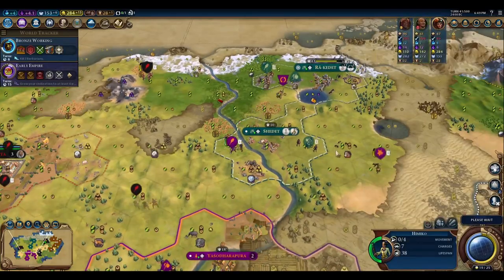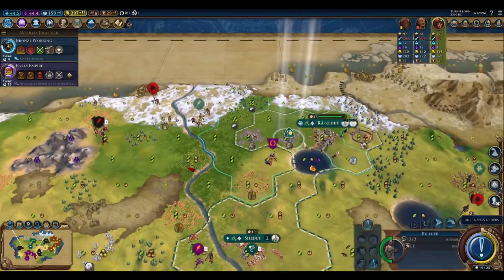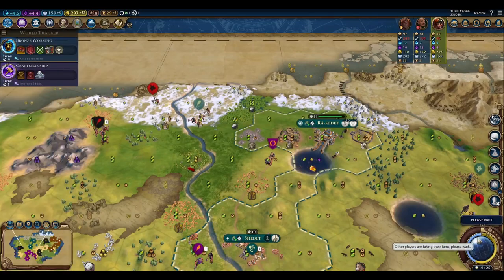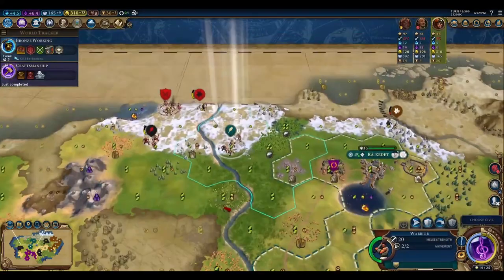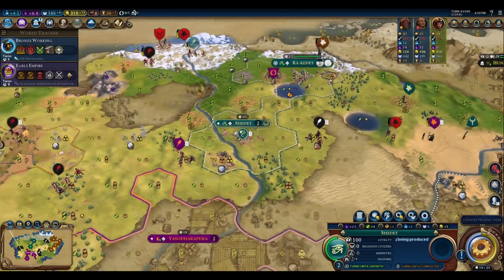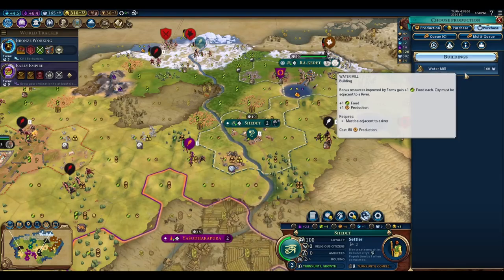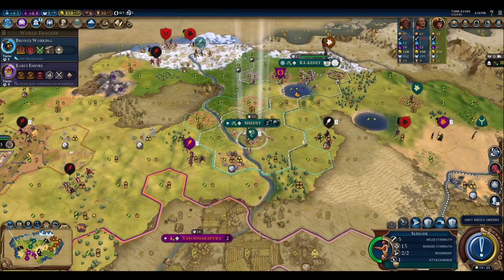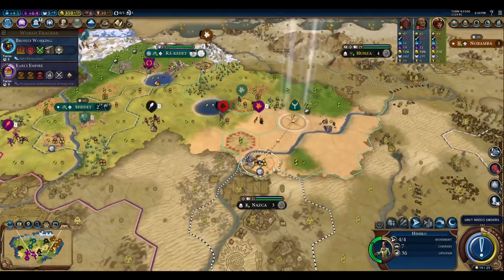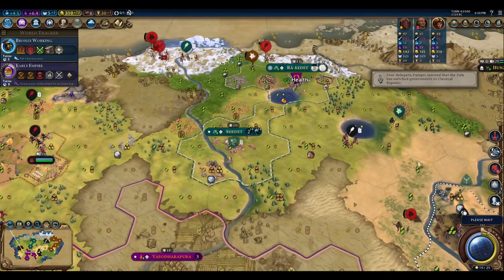The second reason is because I want to make it more difficult for the Zulu to control that city-state. The last thing I'd want is to get a surprise attack from Khmer and then another attack from the east from the Zulu, because Hansa is probably the closest of these three city-states to my capital — so they could actually join in and assist the Zulu if I were to get attacked.